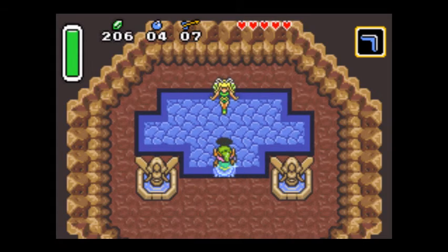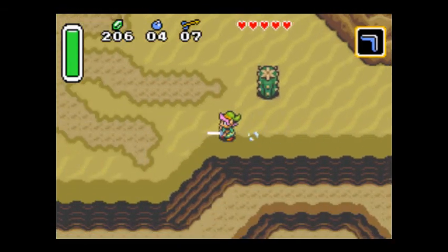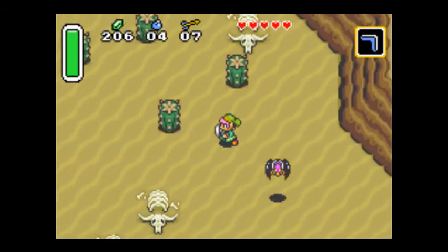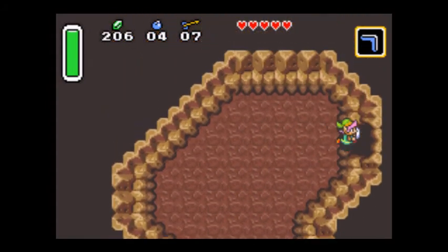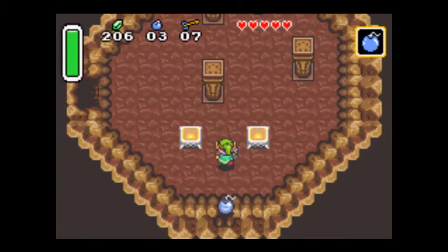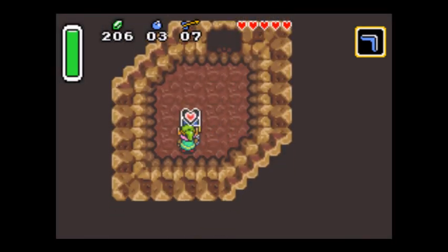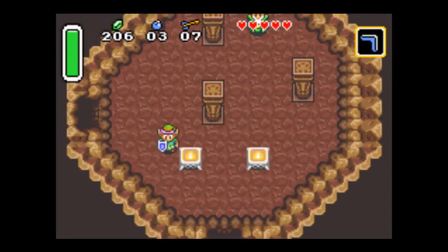Here's another fairy. Now we're out in the desert — I think there's a cave up around here. This is the kind of wall that you can't ram; you have to actually use a bomb. And it's another piece of heart. I think I'm at around that ten-minute mark again. Next time, I will start and hopefully finish the desert temple. See you next time.